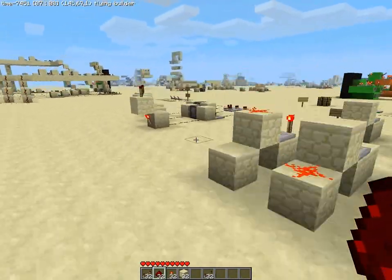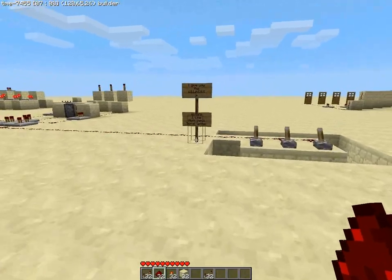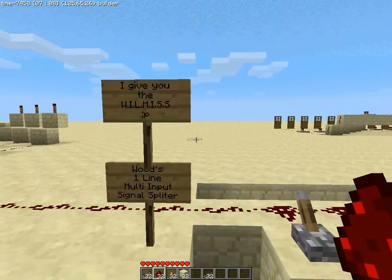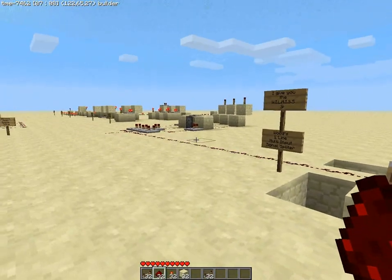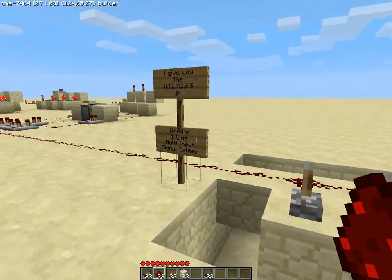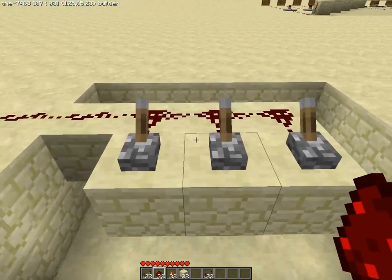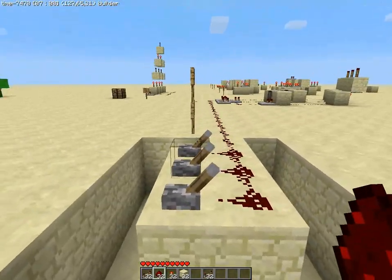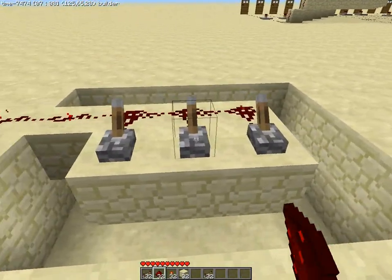Now I want to show you this: I give you the Wilmys Woods One Line Multi Input Signal Splitter — let me know if you like the name in the comments. What we have here is one line of redstone dust with three switches connected to it, so every switch activates the line.